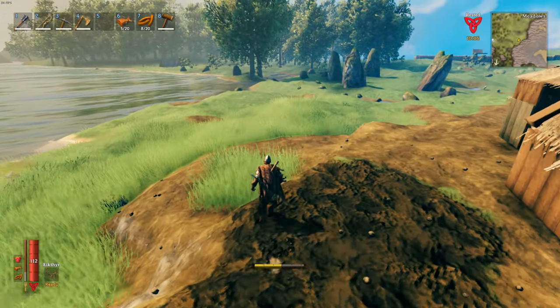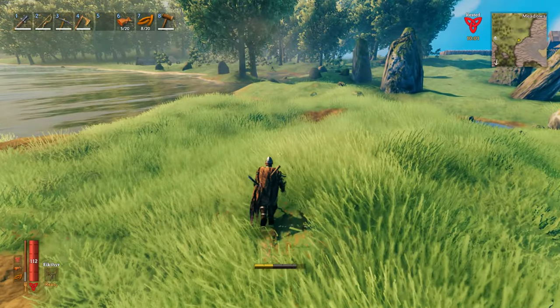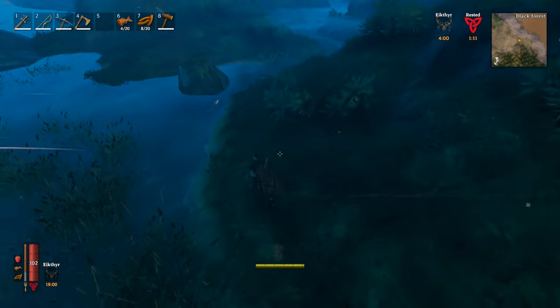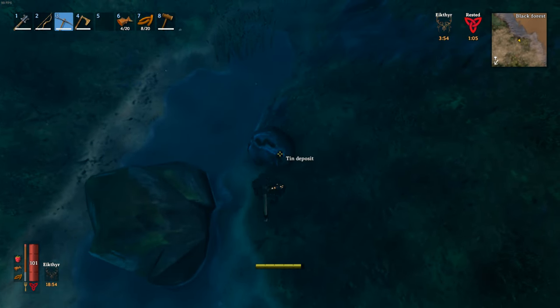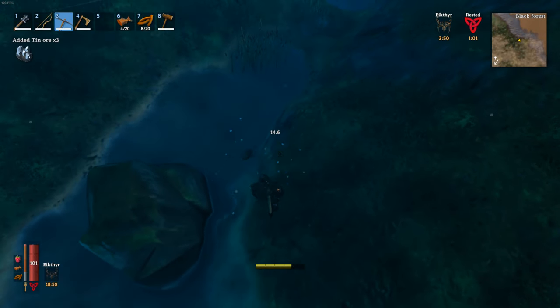In your adventures you probably should have found some black forest by now. We're going to run there and I'm going to show you what to do next. Once you're in the black forest, you just want to run along the coast. As you can see, there's the black forest — and here we go, we have found some tin. So you want to just get your pick out and swing at that to mine the tin.